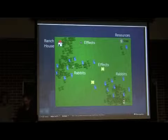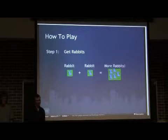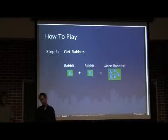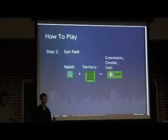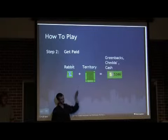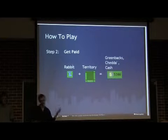The way the game works is I've split up the gameplay into four stages. Step one is you've got to get rabbits — you take one rabbit and another rabbit, and together they make more rabbits. When you have a bunch of rabbits, the next thing you need to do is get paid. You get money — this dark red represents territory that you own. You put rabbits on top of your territory and it gives you more money.